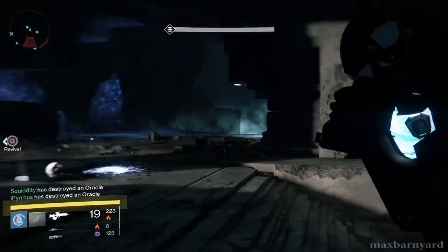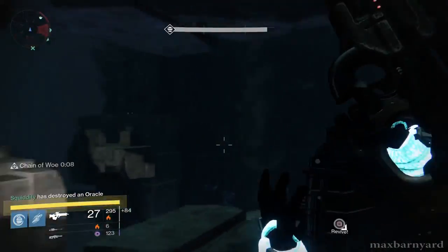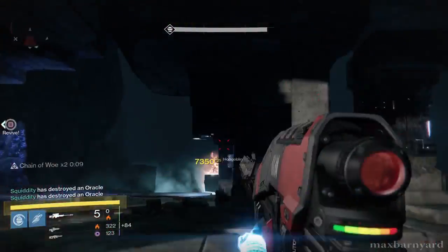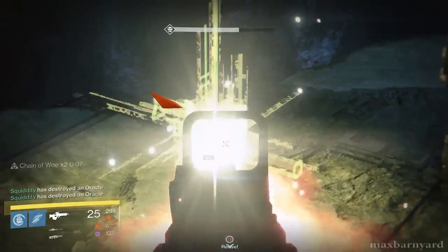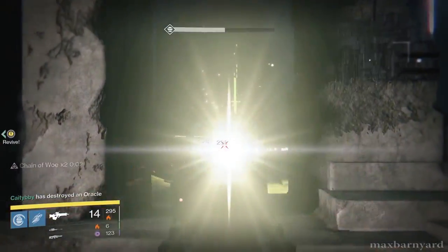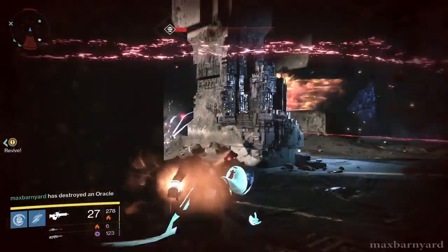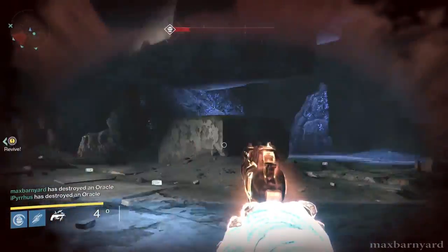You start off by protecting one conflux, then two, and eventually three after you've had a chance to get used to the objective. Similarly, the first wave of oracles only has three in it, but by the end you need to destroy nine oracles to complete the final wave. This is smart design because in both cases you're able to learn the objective on a small scale that builds up as you gain confidence, steadily increasing the challenge as you get more capable.